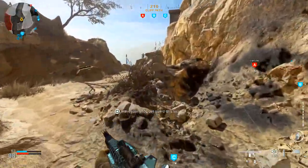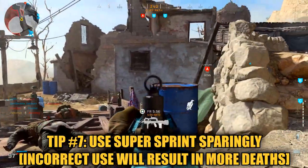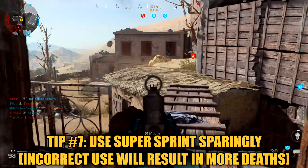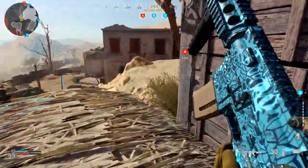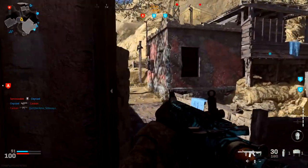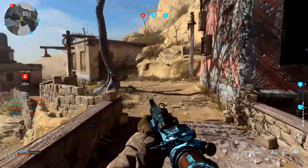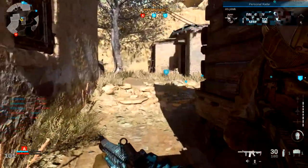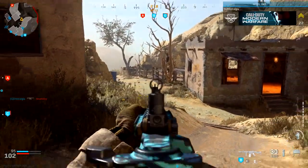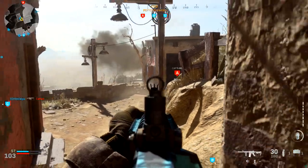Tip number seven: I would highly recommend not using your super sprint too much. If you don't know what that is, it's when you double-click on the left thumbstick — it brings one gun up in the air and your character runs noticeably faster. The reason I recommend using it very sparingly is that the moment you encounter an enemy, the time it takes to ADS coming out of a super sprint takes much longer and you will lose those gunfights. Only use it in short bursts to escape a gunfight or traverse from one section of the map to another.